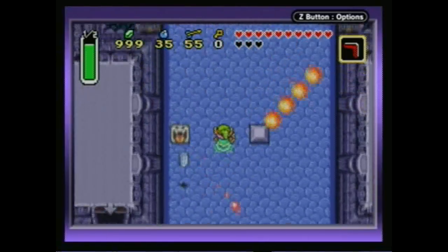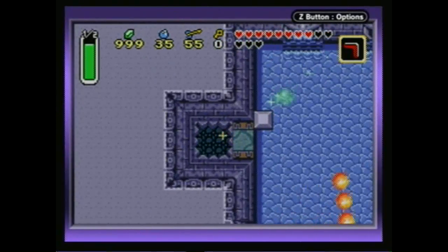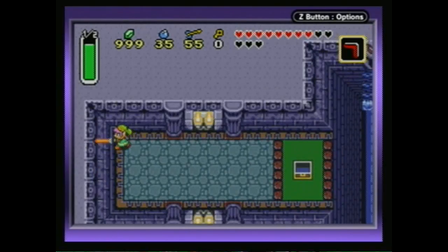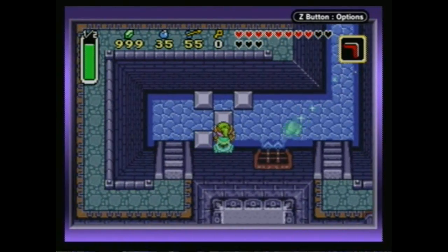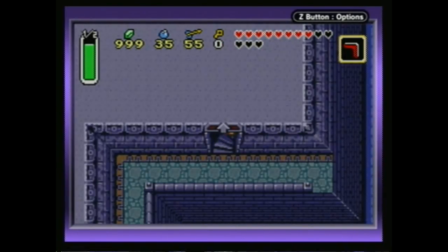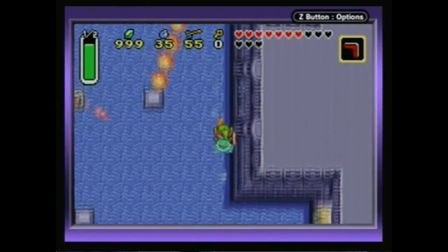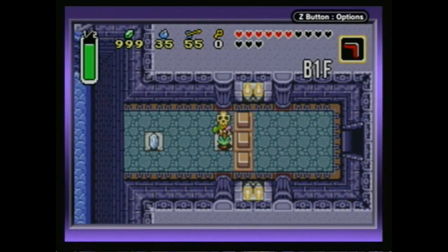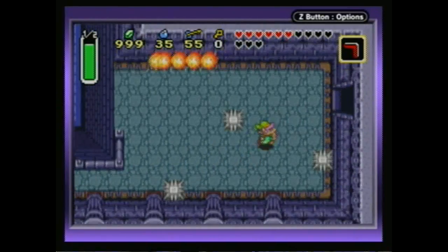I believe there's a key back here, or there's hearts we need - that works too. This room has a lot going on in it and I'm just going to get hit by everything. What if we fall down this side - do we get money? There's no thing there, so we need to fall down the other side. And there's that little pattern of the blocks again - I told you that pattern would be returning. Alright, let's go flip that switch again and then come back here.